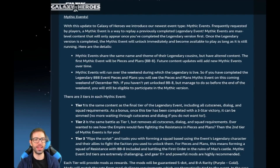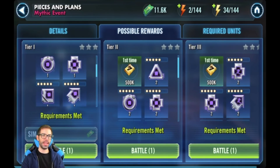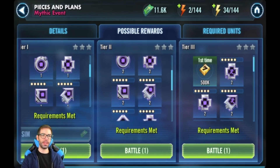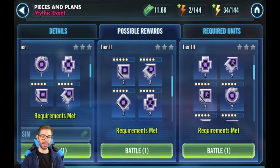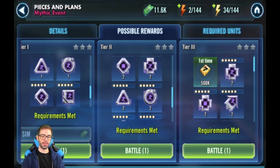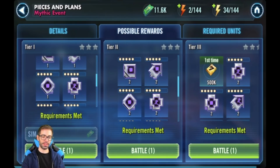Let's hop right in and see what it's all about. Looking at the rewards, we have credits and mods — offense mods in the first two tiers, and speed mods throughout, which are purple. There's also a decent amount of credits. That's pretty good — let's jump into some gameplay.